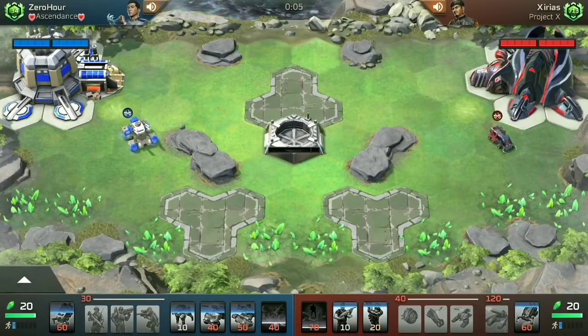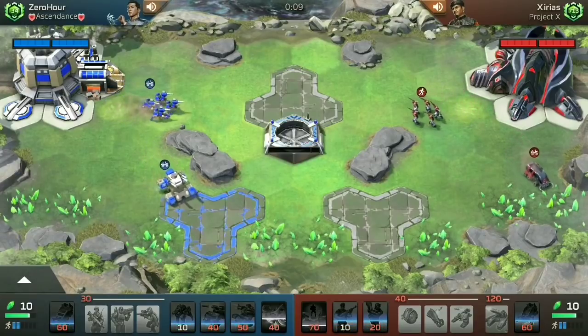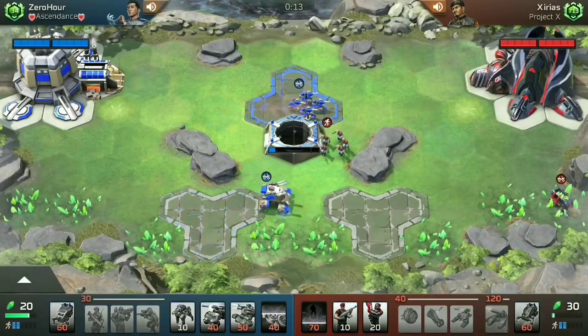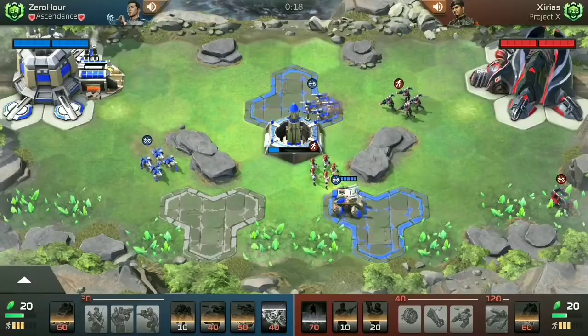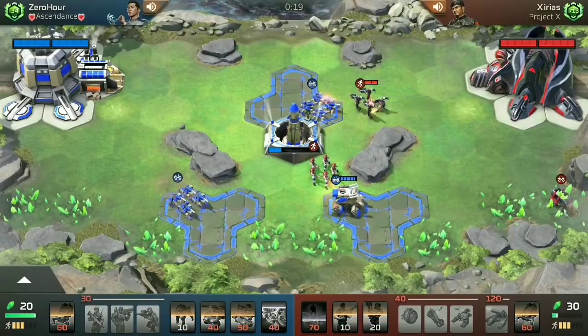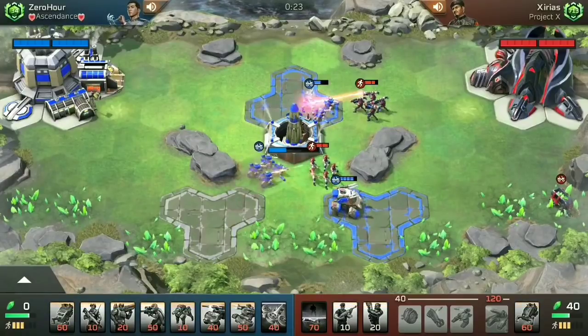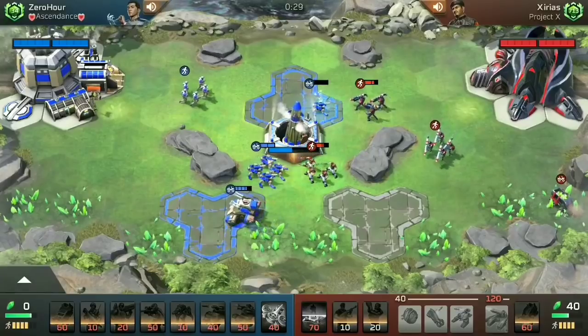Zero Hour — what the heck? This is either a player who has just mistapped where the Harvester should be, or is entirely too used to opening up against Drone Swarms. Zero, if you're watching this, in the comments below please let me know — was that a mistap? But Xerious opens up with Militants, spots those War Dogs and the curious Slingshot, and brings out Laser Squads. Unfortunately, Laser Squads are a serious problem for Zero Hour, who now has to immediately tech into the barracks to get out his own Riflemen.